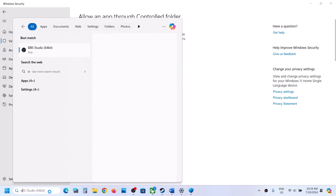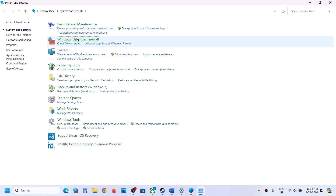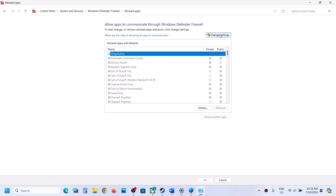Now type 'control' in the Windows search box and go to Control Panel. Go to System and Security, then Windows Defender Firewall. Click on Allow an App or Feature Through Windows Defender Firewall, then click Change Settings at the top.